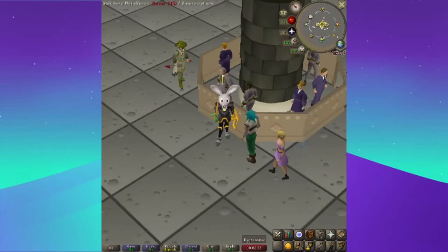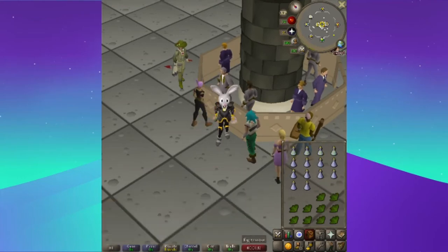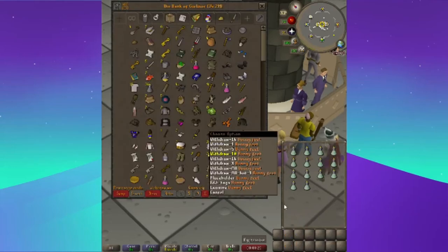Alright guys, for the third one, you will need Vial of Water and Ranarr Weeds, and you will be doing unfinished potions. So you just mix and go back. It moves kind of quick so it's going to be a little click-intensive. What I would do right here, I put 14 automatic and I put it right here.